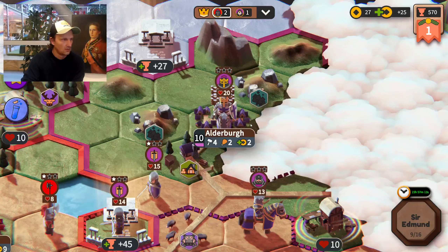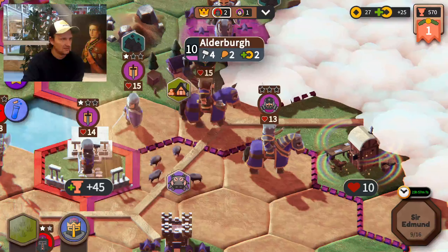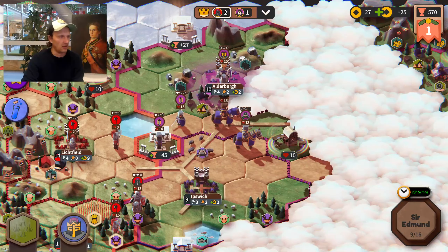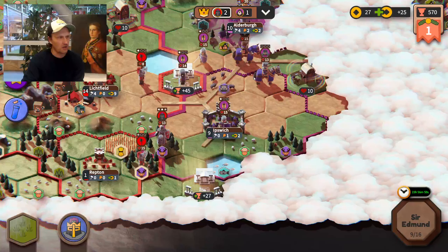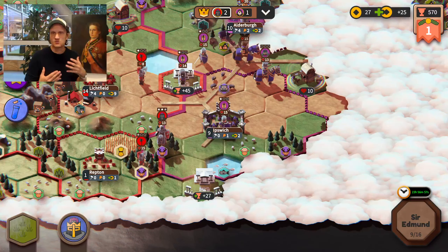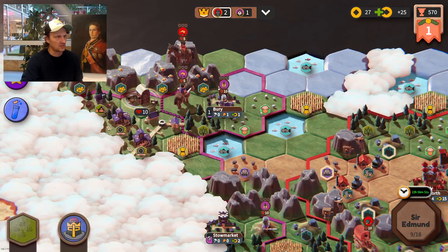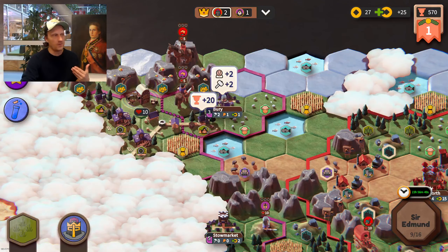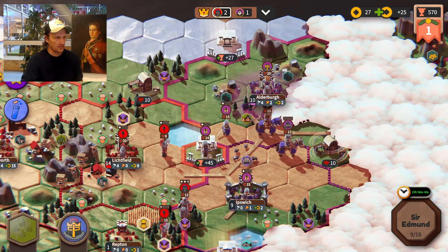That isn't good news — this is called General Shams, a very strong unit with a lot of powers. He can give these powers to units next to him through adjacency bonuses — every unit around him gets one extra defense and one extra attack. That means in the next couple of turns I will have quite a lot of firepower pretty close to myself, which is never good.